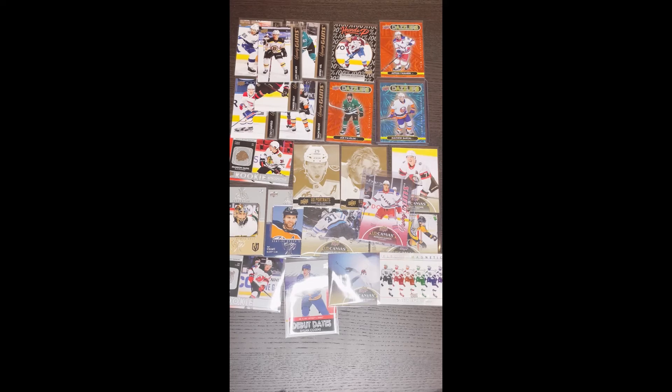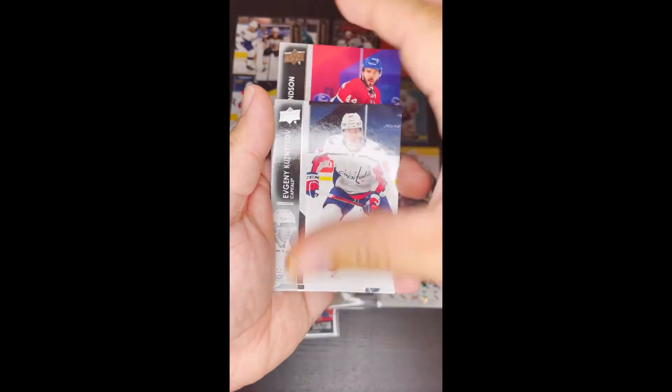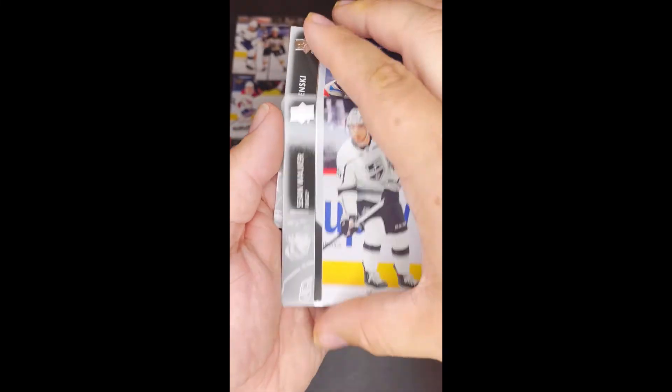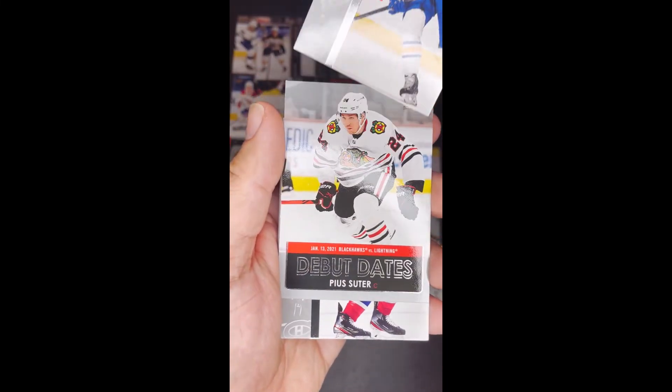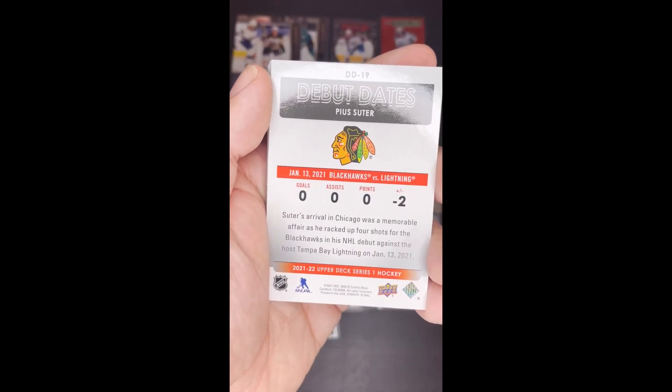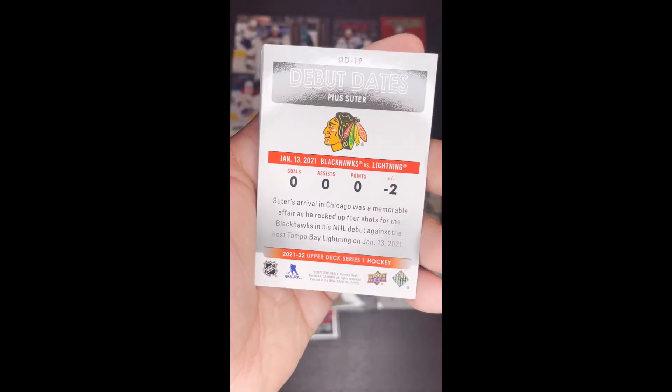Alright guys, let's take a big sip here of last pack magic. Joel Edmundson, Evgeny Kuznetsov, Pierre-Luc Dubois, Jack Hughes, Zach Marincin, Sean Walker, Rasmus Ristolainen, and a Debut Date — Ryan Suter. Suter's arrival in Chicago was a memorable affair — he erected four shots in his Blackhawks NHL debut against the Tampa Bay Lightning on January 13, 2021.